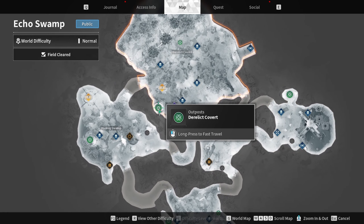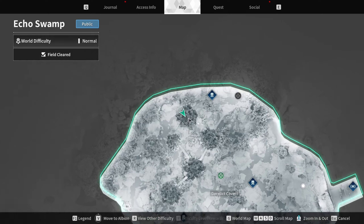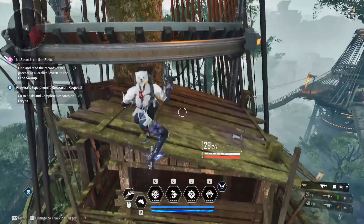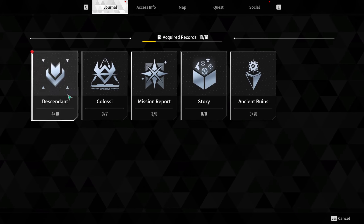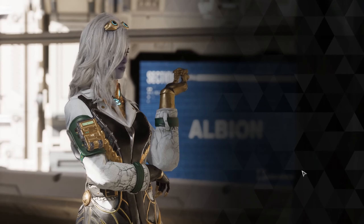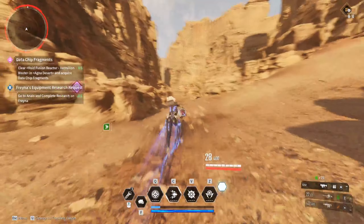After you talk to Glay, go and talk to Sharon. It's going to tell you to go to the Echo Swamp and go into the Derelict Covert. Head over to the treehouses at this location and go to the very top — there is going to be another journal. Go ahead and listen to it, same story, then go back to Albion and talk to Anais.